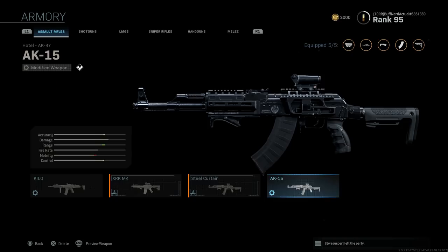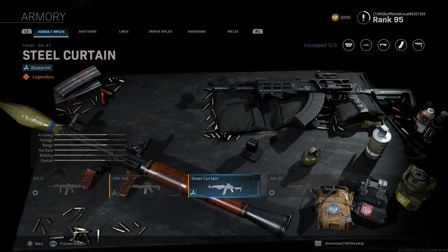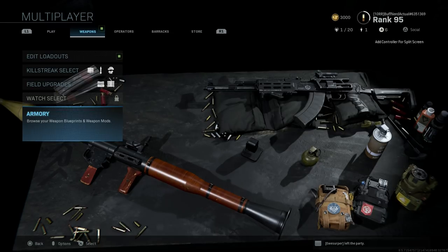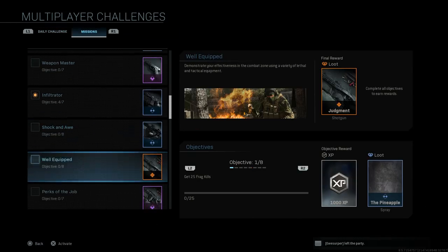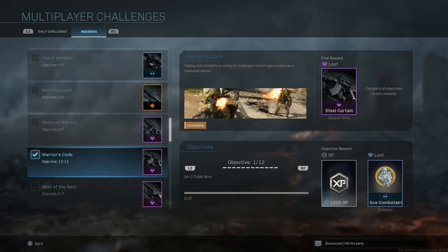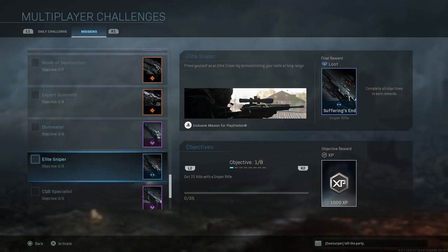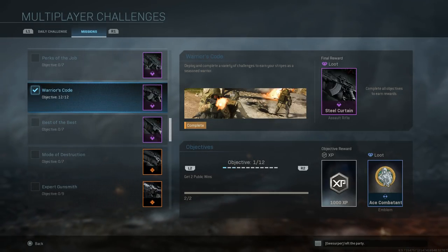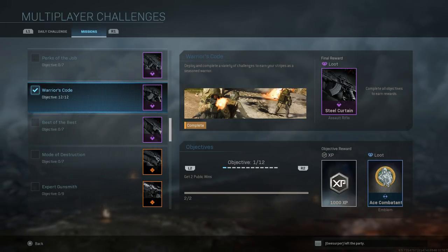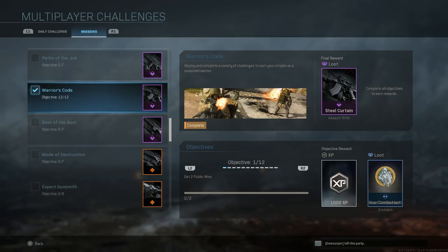I made my own blueprint called the AK-15, because that's essentially what this is. The actual blueprint is called the Steel Curtain. You unlock it via a challenge — go to Barracks, down to Missions, and it's the Warriors Code challenge. This objective has 12 steps and was very hard to complete — it's the longest challenge with different objectives to complete in order to get this blueprint.